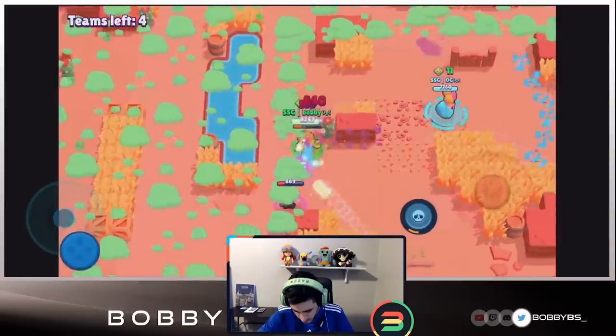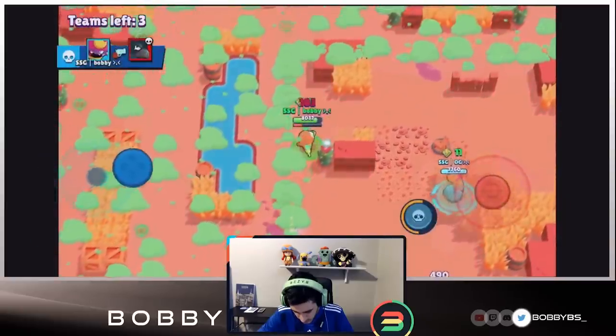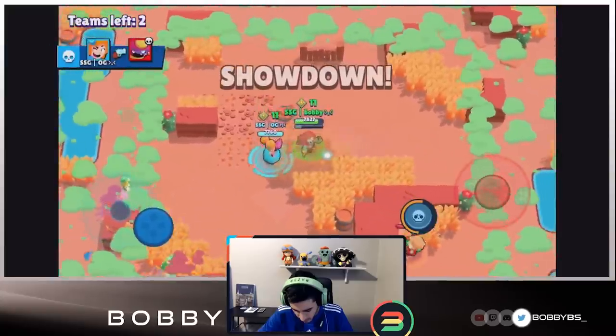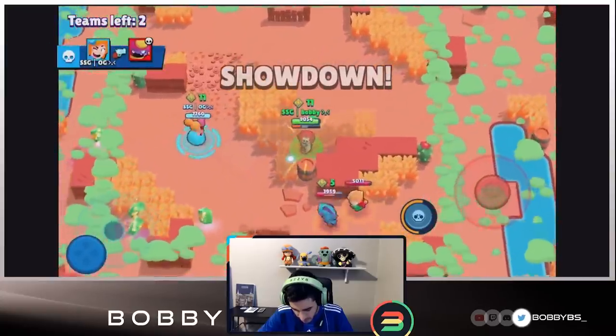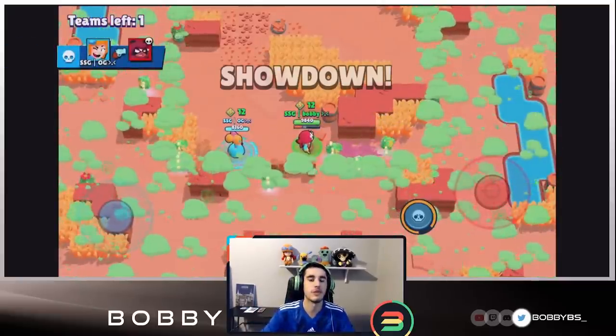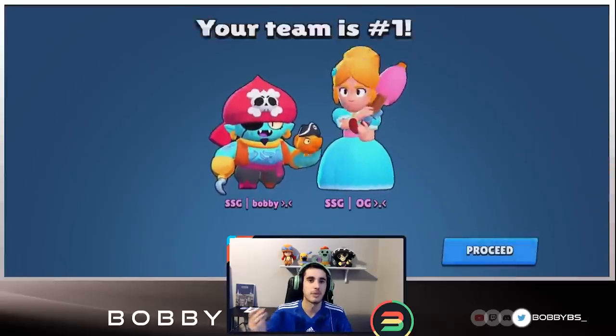We're going to move this way — no way this Crow is getting out of things. We're just going to charge our super. Basically the goal is to get this bottom left team out of here. OG is going to be able to get two kills and that is going to end it — they just gave up. That is going to be the end of the first game, we absolutely dominated.